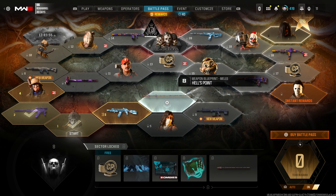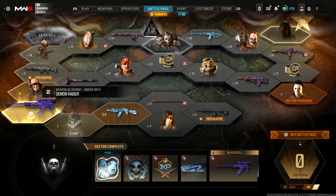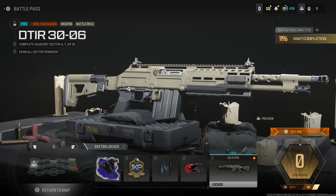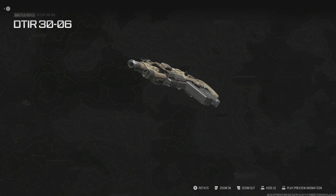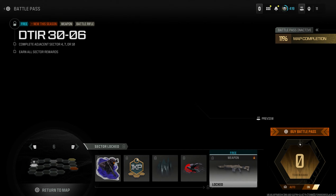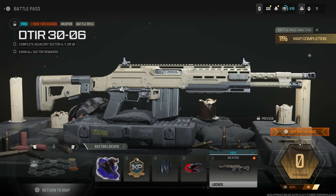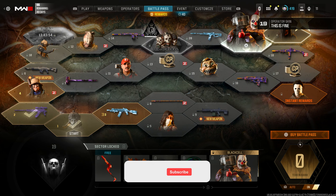Hello everybody and welcome back to the channel. With Season 6 being upon us and a brand new Season 6 battle pass, people are going to be wondering how we can go ahead and get it all completed very quickly. There are a lot of skins to unlock, and there is also the absolutely filthy DTIR-3006, which is the brand new battle rifle you can unlock in the Season 6 battle pass. This is a two-shot kill, one-shot kill at times, and it is very overpowered with pretty much no recoil whatsoever. So if you are dying to this all the time and you want to unlock it as fast as you can, as well as completing the Season 6 battle pass, definitely stay tuned till the end of this video.